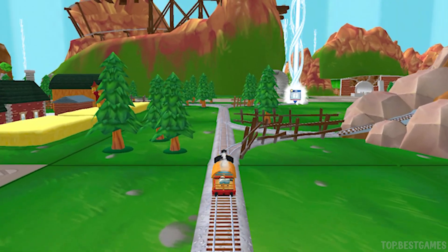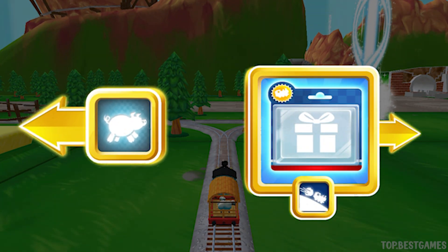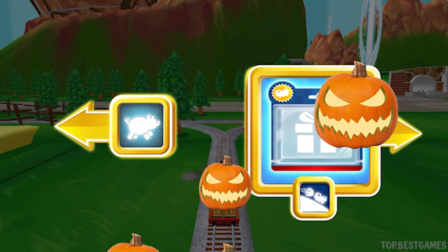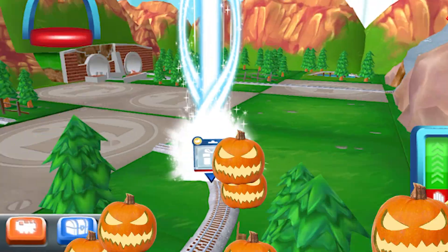We're near the Pig Farm. Let's go! Left leads to the Pig Farm. Right leads to the Boulder Cliffs. The Boulder Cliffs is a crazy race to the finish. That's perfect!